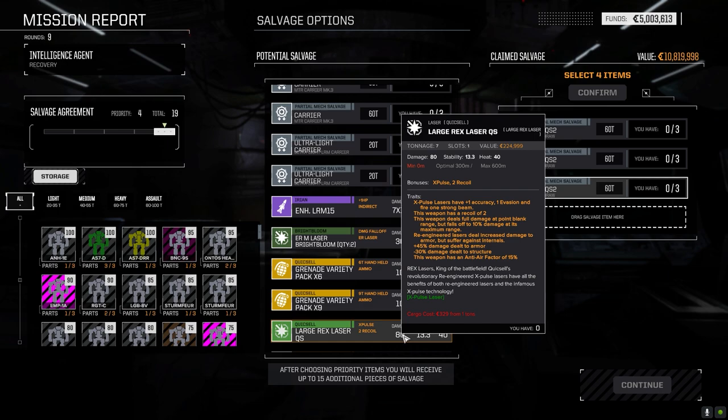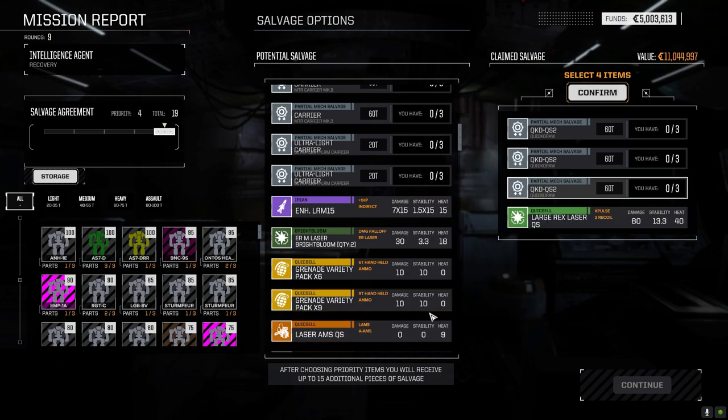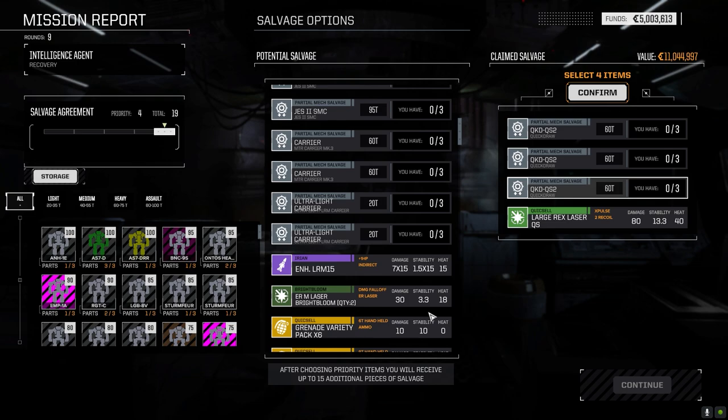It's the same as an X pulse except it has recoil, and this does less damage to structure, more damage to armor. 10% damage at max range though - it's 600 meters so you really got to close with this thing. I'm going to drop it in because I can see using that. If we put that on the Trebuchet - I don't know how much weight the Trebuchet has - but if we go with flamers and that, or maybe it's just all heat.